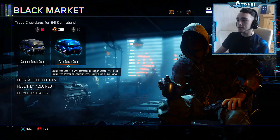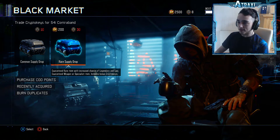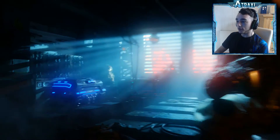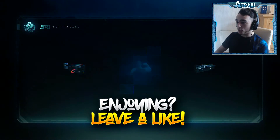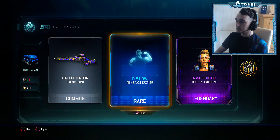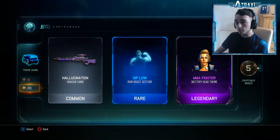Here we go boys and girls, our first supply drop. We are going to go with a rare supply drop. I know we are only going to have around 10 supply drops open but I really am hoping that we can get one of the new weapons. I don't really want hallucination camo — that's decent, I think I might already have that to be honest, but if we haven't, still a nice little pull.